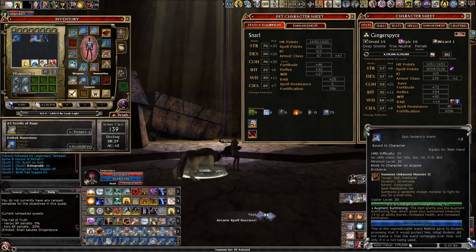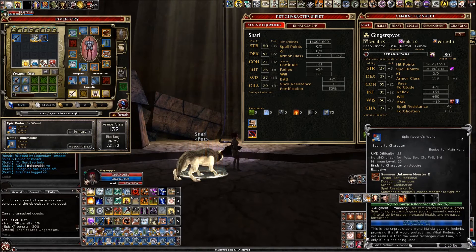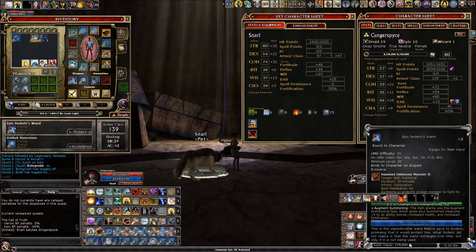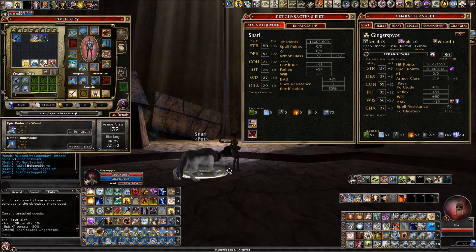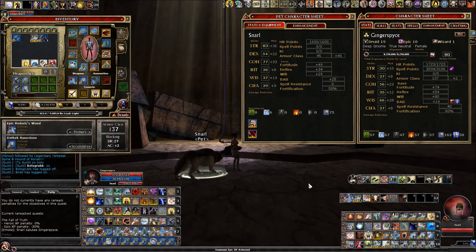Now I'm going to equip my Epic Roderick's Wand, which has Augment Summoning on it. If you don't have that, it can be challenging to make. You can also get a Necklace of Mystic Eidolons and that'll have Augment Summoning on it as well. You can just equip it and it'll give the bonus to them while you have it equipped. Now I'm up to 80, and you can toss a Primal Scream too — now I'm up to 83.